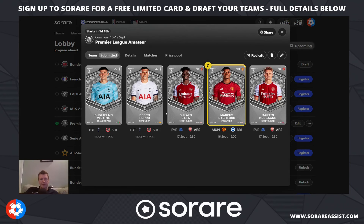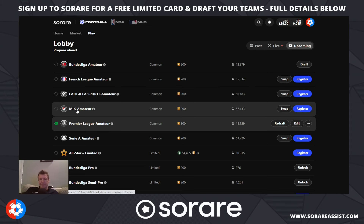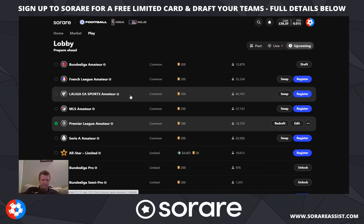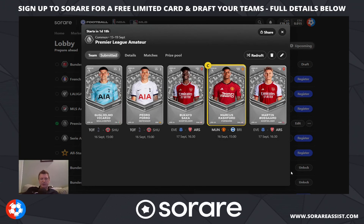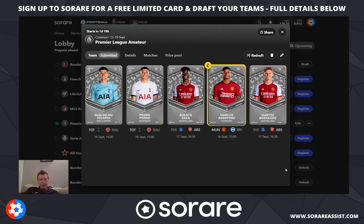That is how you draft your Premier League team on Sorare Fantasy Football — completely free to play, so give it a try. If you like it, you can start building your squad. You'll get your free limited card if you sign up using the link below after buying your first five cards on auction, which can then help you progress to higher divisions for more prizes. If you're a fan of any other leagues around the world, you can also draft for the Bundesliga, French League 1, Spanish La Liga, American MLS, and Italian Serie A. If you like this video, smash the like button and subscribe. Thanks for watching and I'll see you on the next video.